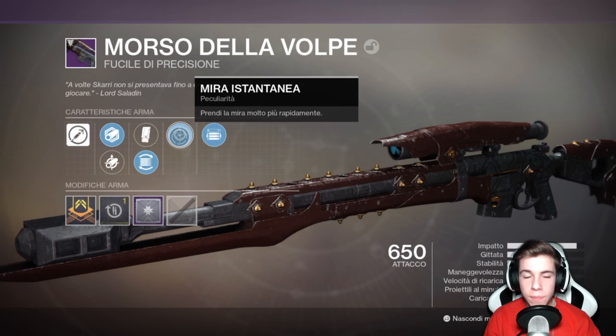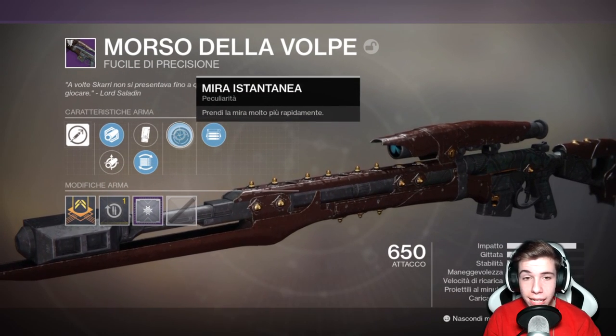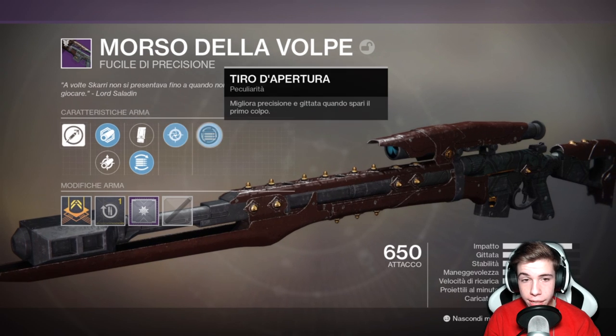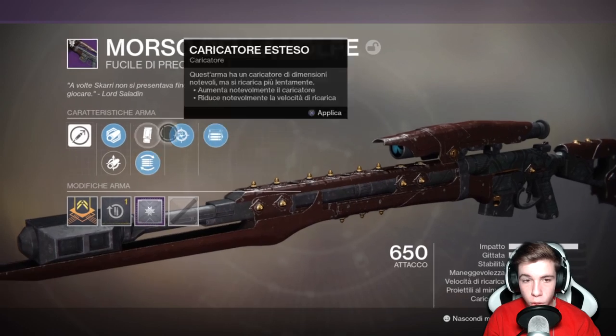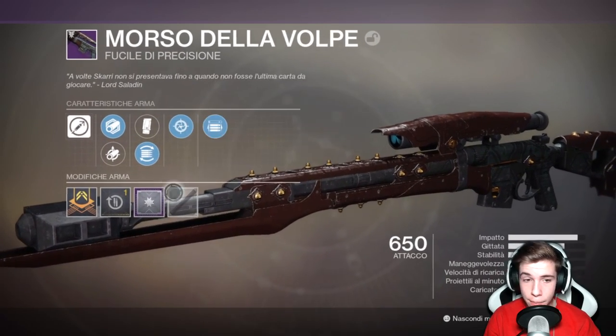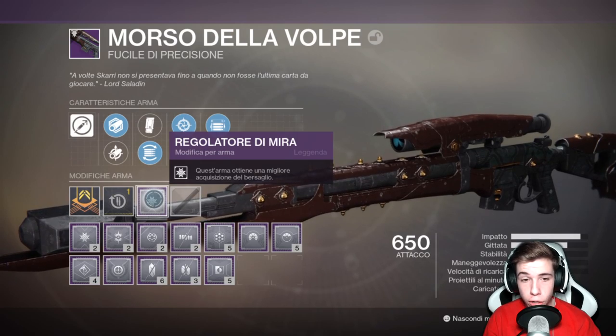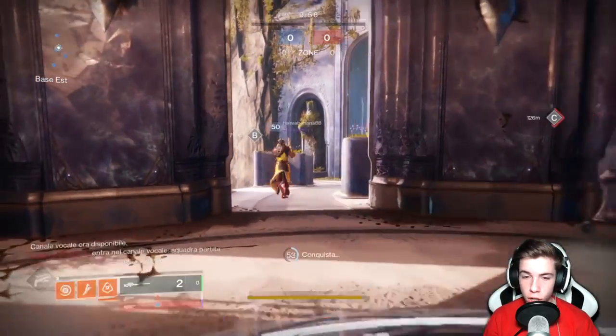I perk peculiari, quelli con cui vendeva l'arma Saladin, sono mira istantanea - che permette di prendere la mira molto più rapidamente - e tiro d'apertura, che migliora la precisione al primo colpo. Una coppia veramente molto buona, che andremo subito a vedere in partita. Ho aggiunto anche il regolatore di mira per una migliore acquisizione del bersaglio.